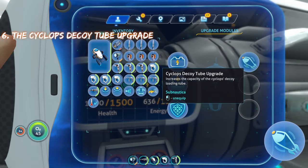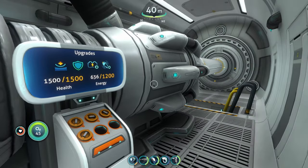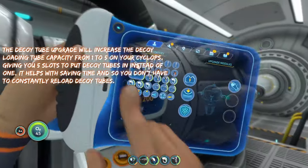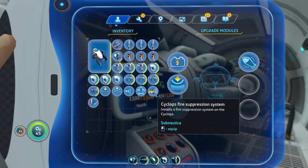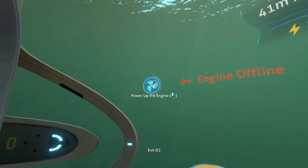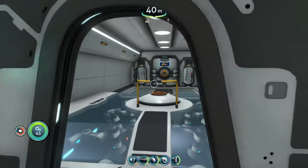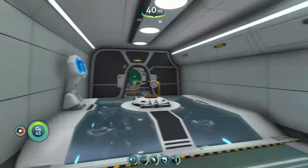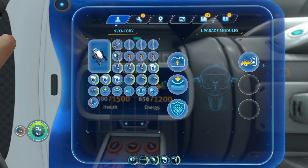The next upgrade is the decoy tube upgrade. Your Cyclops's decoy launcher can only hold one decoy at a time by default, but with this upgrade you'll be able to hold five decoys at once. This keeps you from having to shoot a decoy, then run all the way back to the loading tube to refill it, return to the bridge, and repeat the process over and over again.